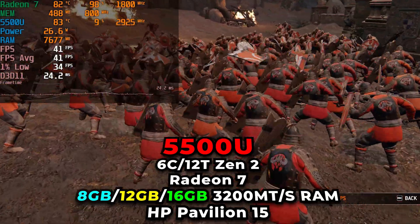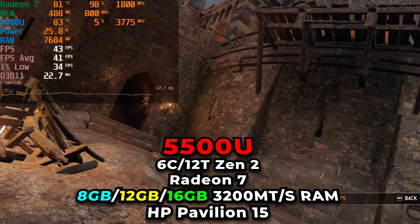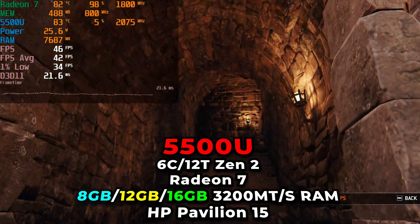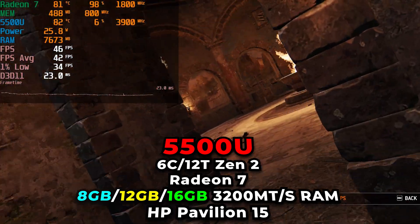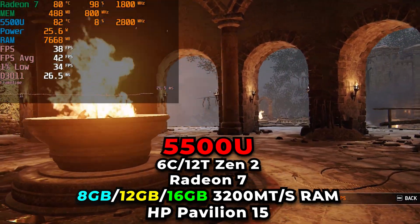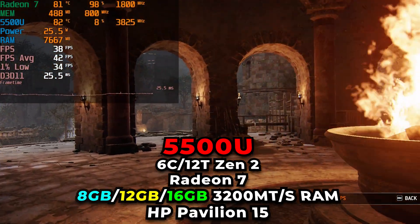The 8GB configuration is two 4GB sticks, the 12GB configuration is one 4GB stick and one 8GB stick, and then 16GB is of course two 8GB sticks. All memory configurations are set to 3200MHz, and we are running the game at the lowest in-game graphics settings.